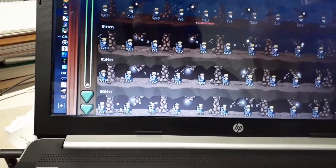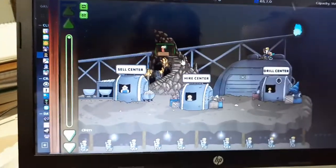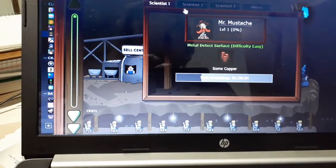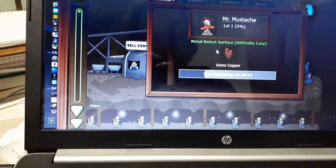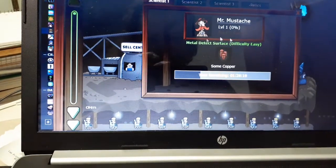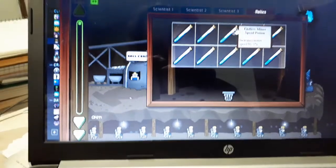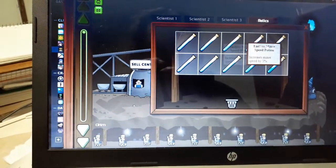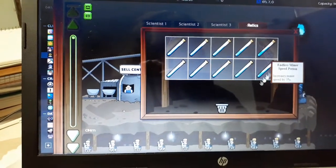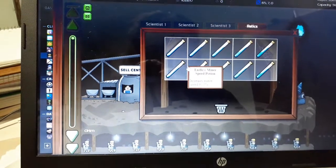Currently at 116 kilometers down. Scientists — you'll get those in boxes that your miners dig up. Then you'll get to send them out on missions, as it were.